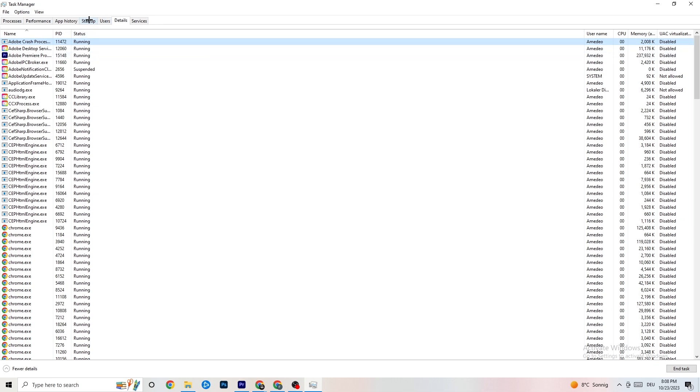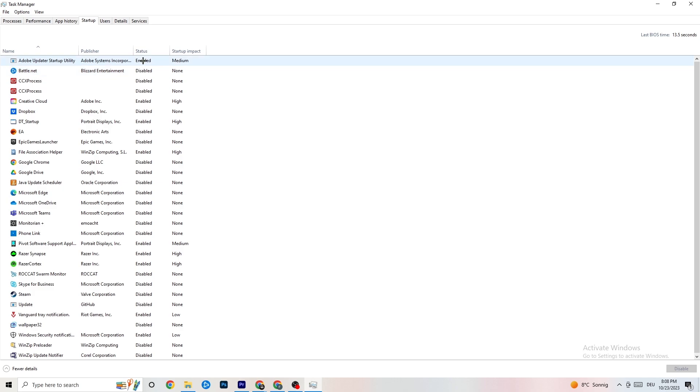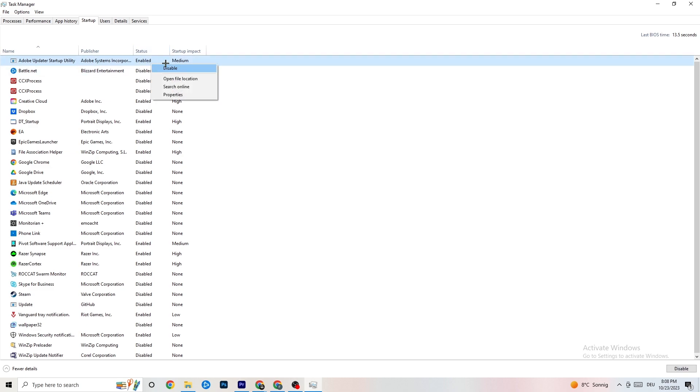Next, go to the 'Startup' tab in the top left corner. As you can see, I've disabled nearly everything. I want you to disable every single program that auto-starts in the background, to decrease your GPU or CPU usage. Right-click any program and click 'Disable.' Do that for every program you don't need. That's it for Task Manager — close it.